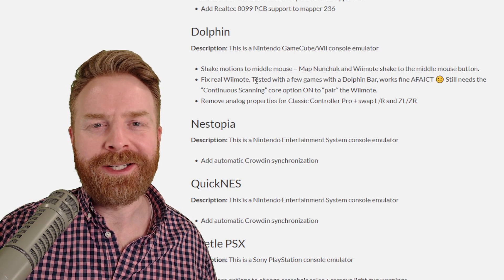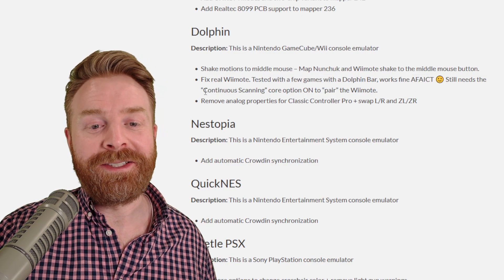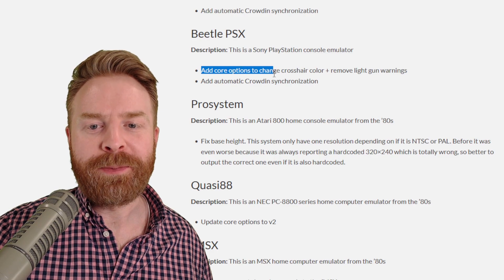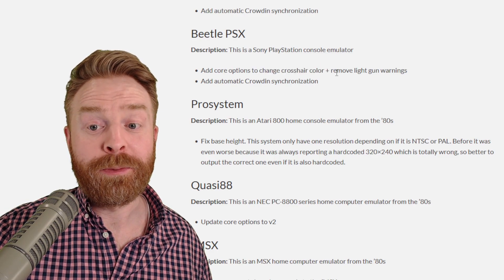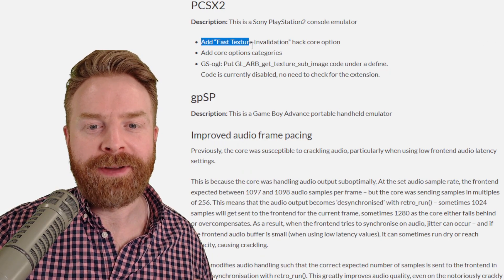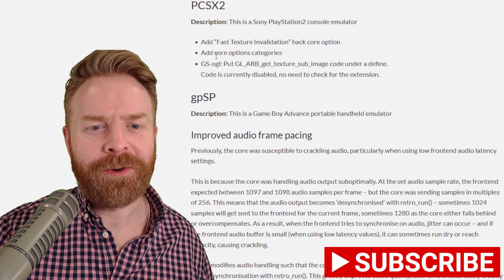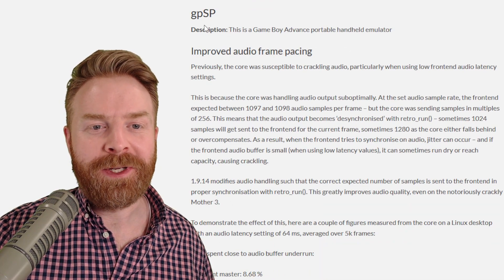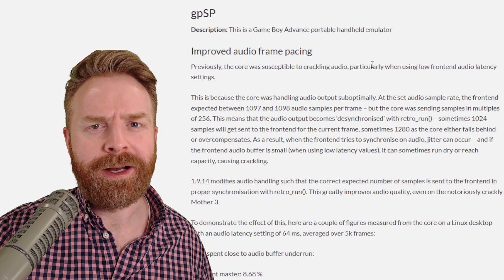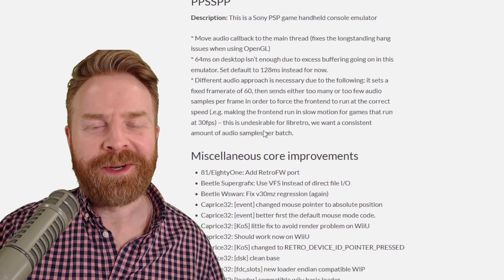They've also fixed real Wiimote support — tested with a few games on a Dolphin Bar and it works fine. AFICT means 'as far as I can tell,' so they've tested it out but there might still be an issue here and there. It still needs the continuous scanning core option on to pair the Wiimote. In Beetle PSX, they've added core options to change the crosshair color and remove light gun warnings. For PCSX2, a core a lot of people have grown to love: add fast texture and validation hack core options, and add core options for categories. For Game Boy Advance SP, they've improved the audio frame pacing, helping reduce crackling audio in some ROMs. And for PPSSPP, they also had some audio tweaks.